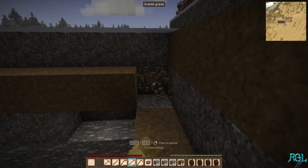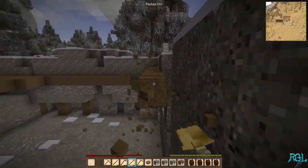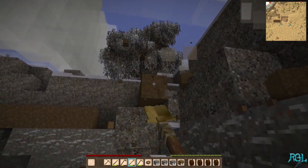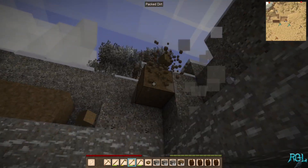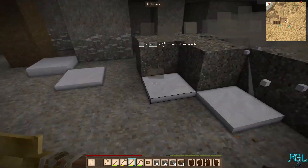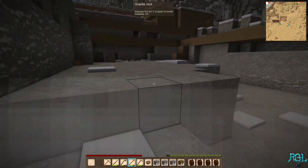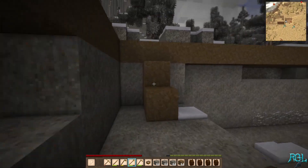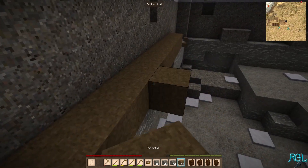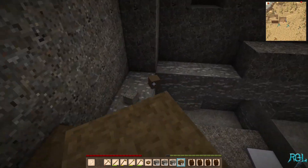The reason it doesn't matter is because we're just gonna fill it in anyway. So who cares if it falls? Basically this area here is just gonna be a giant cavern. We have a fair bit. And this way, should at any point in time we ever wish to come back down in here, we can. Just keep telling myself it's totally fine. Now we have ourselves our square, if you wanna call it that.